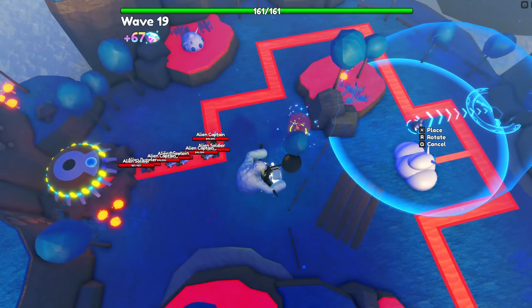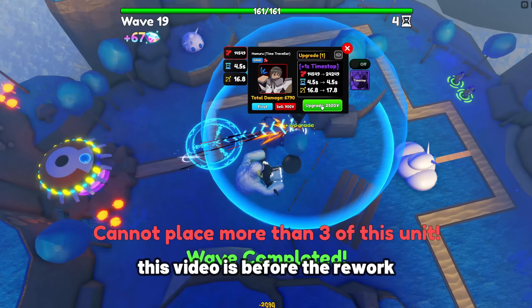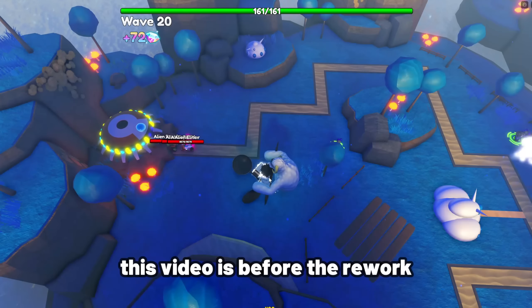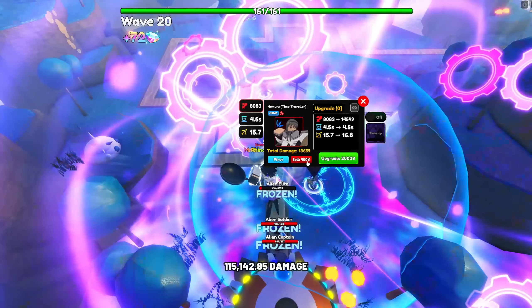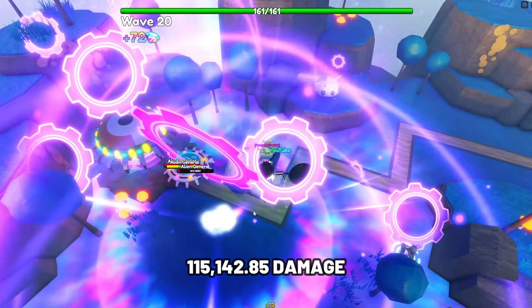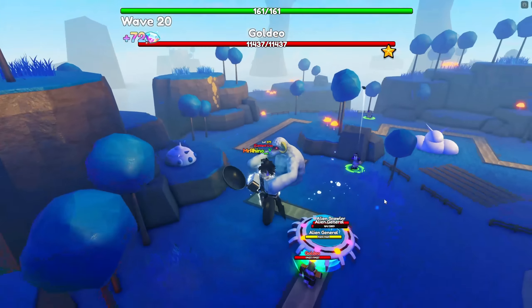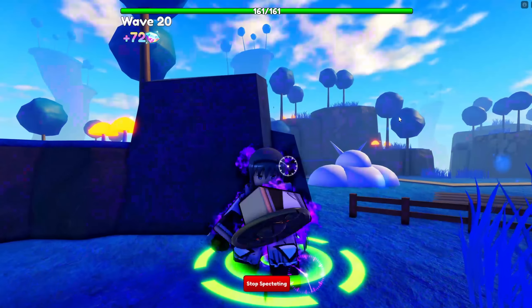The next unit is Homura Time Traveler. Homura is the new secret unit added in update 13.5 and is one of the best ground units, especially with her overpowered time stall at placement and amazing stats at later upgrades. Homura Time Traveler's stats at max upgrade and max level are 115,142.85 damage with her SPA at 6 seconds, making her damage per second at 19,190.48, which is insanely good. She can hit both air and ground enemies with her attack and ability.